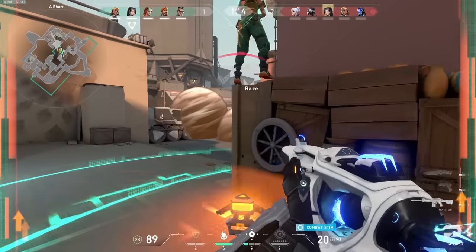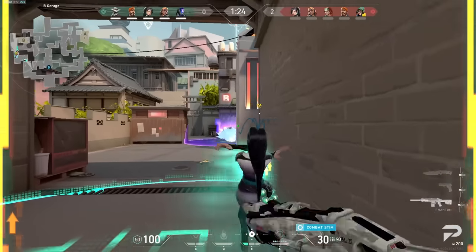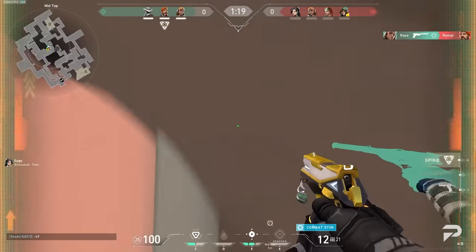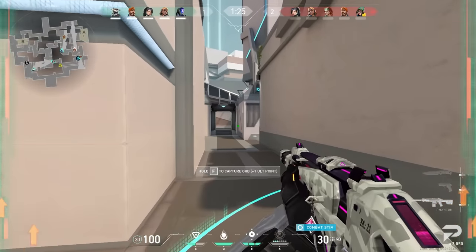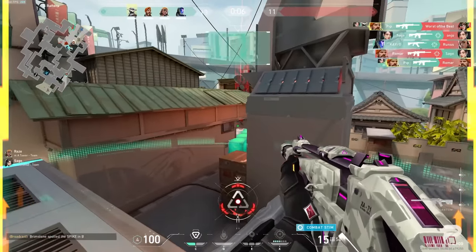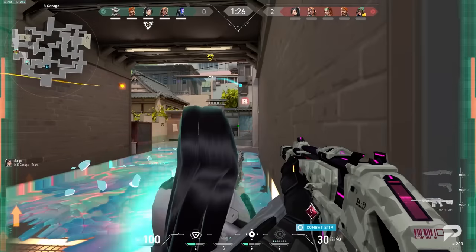The smoke changes are a nice quality-of-life change, but the stim beacon is where the real buff is. The 15% speed buff is kind of a crazy change, allowing for really fast-paced rushes not only with rifles but also guns like the Spectre or the Frenzy on pistol rounds. You can swing at such speeds that even higher-level players tend to start whiffing, and once you're out you're stimmed up with the weapon buff as well.